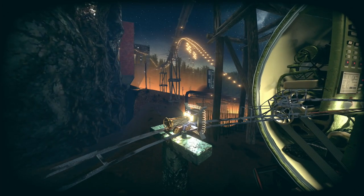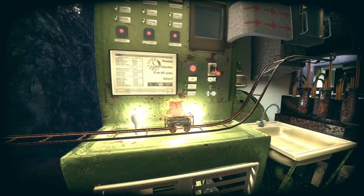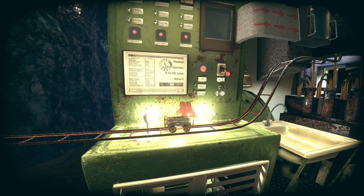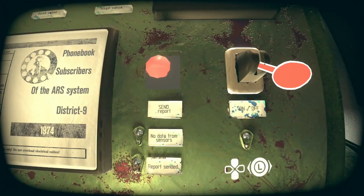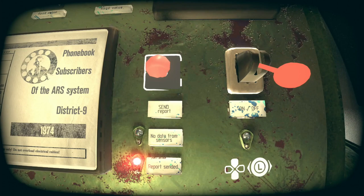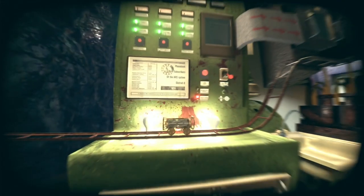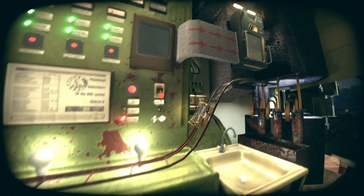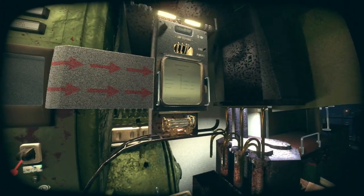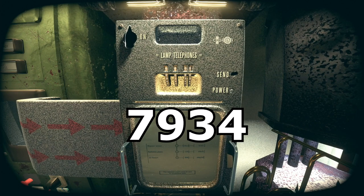Interact with the switch and then move forward. Stop between the two lamps and press the cross button. Now turn on the switch and interact with all the buttons. Turn on the switch and interact with all the buttons again. Now enter 7, 9, 3 and 4.